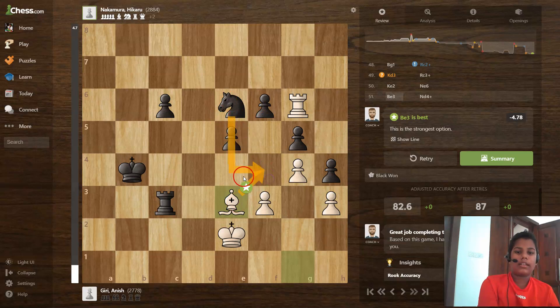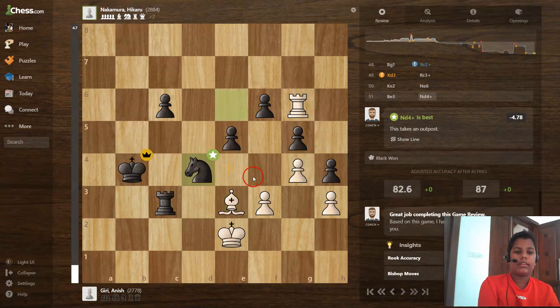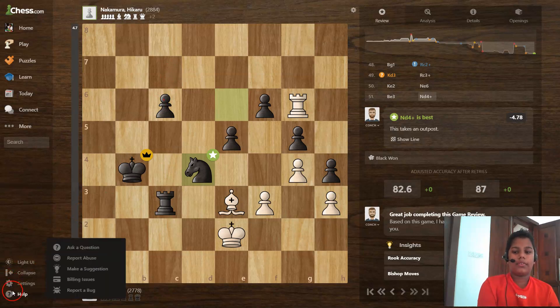Bishop to e3 guards against the knight coming. If the knight goes that way, black can capture the knight. Then knight to d4 and Anish Giri resigned the game. Hikaru Nakamura won, and today's lesson is over. Thank you for watching.